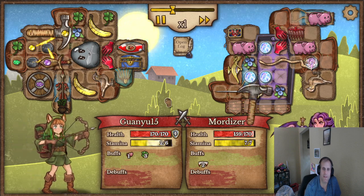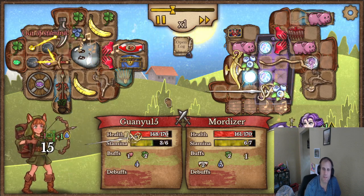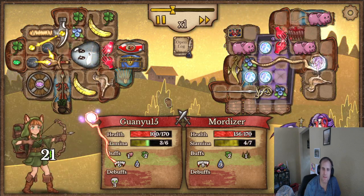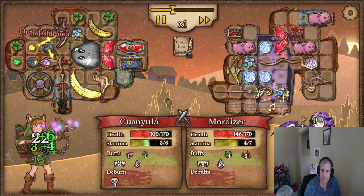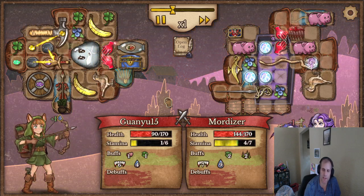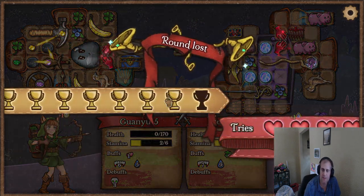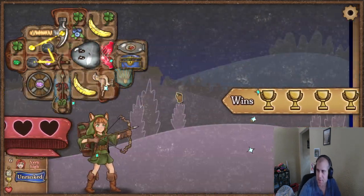Wow, they get a lot of mana. Let's see how often our guy activates — there he activated once, there he activated twice. Looking at my main squishy guy — he activated three times. I feel like we're getting our ass kicked for some reason. Yeah, I think it's our lack of damage. We got a bucket.